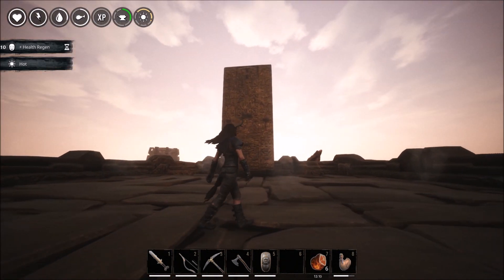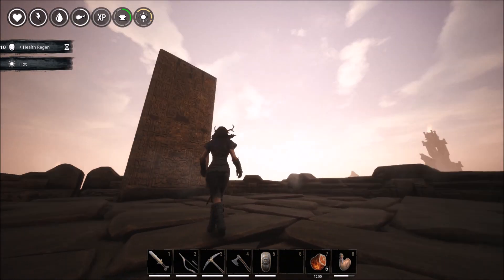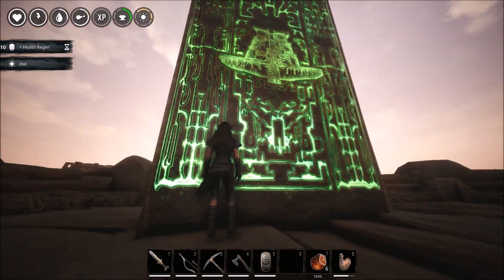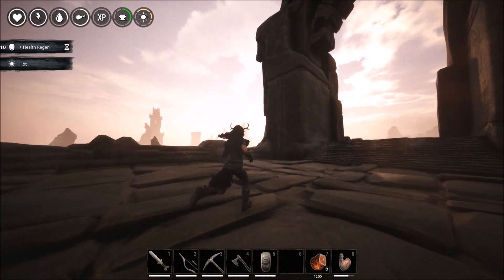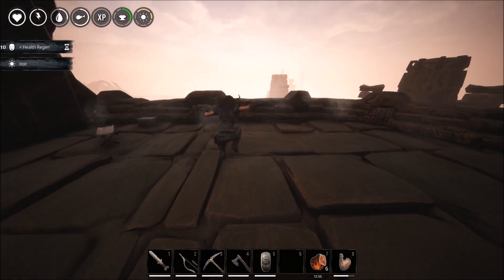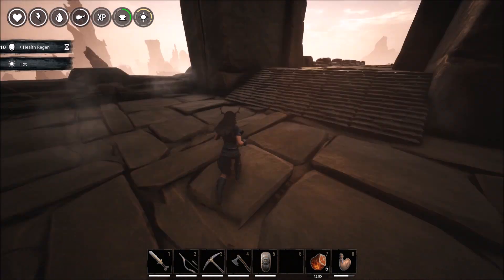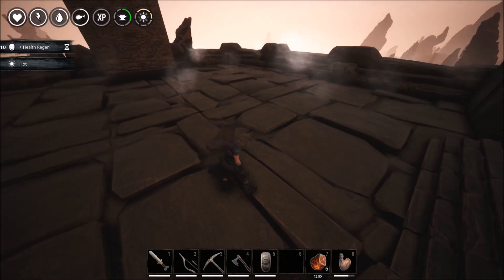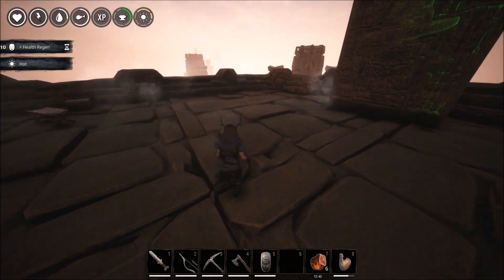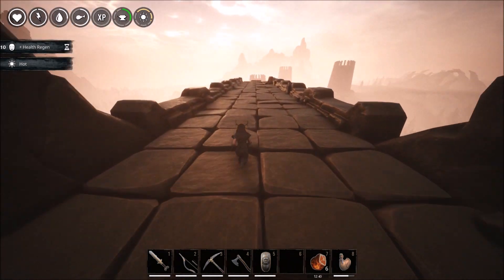We've got our lore stone there which I'm going to have to somehow incorporate into the design of the base — I don't want to cover it up obviously. I haven't been able to interact with it, so I think it's one of many silent lore stones. That gateway there is pretty cool looking as well, and there's an epic view from around here. I just have to be careful not to die while I'm building this place, so this is something I'm going to be doing on and off camera.